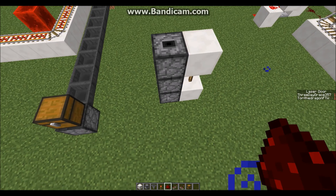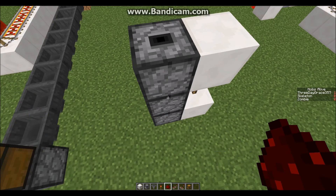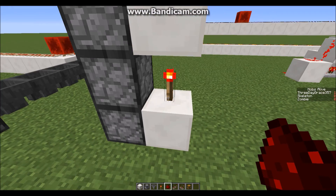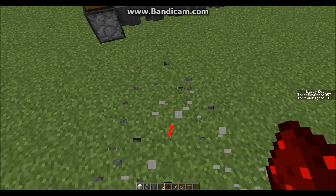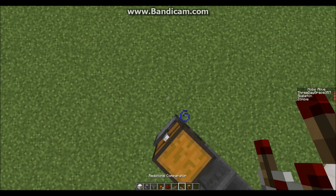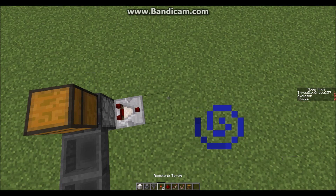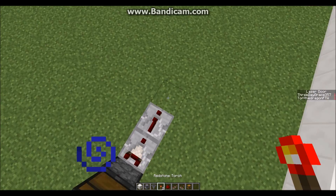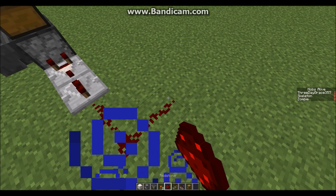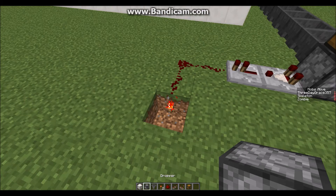That way when the items are detected in this dropper right here, they'll be transferred upwards even though there's no comparators coming out of these ones. That's what the redstone torch is for. Go ahead and place a comparator coming out of this one, and then a repeater and then a redstone dust.